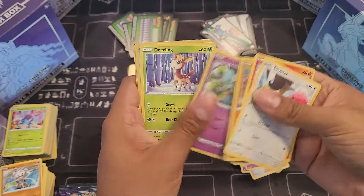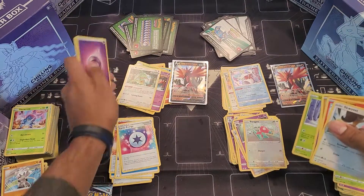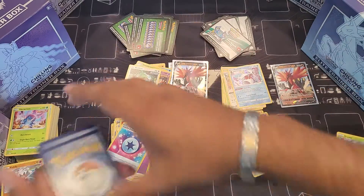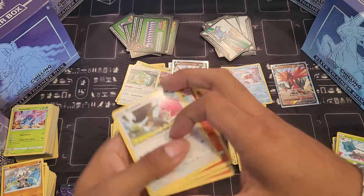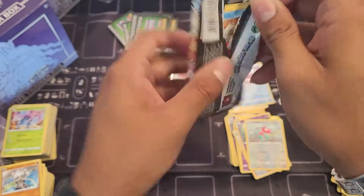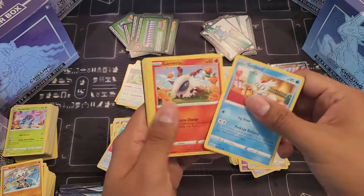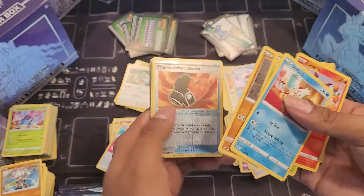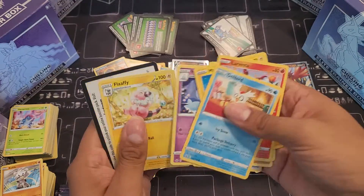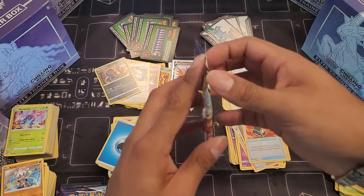Squirrel, Diglett, Gulpin, Deerling, Porygon — yeah, no. These Elite Trainer Boxes definitely did me dirty this time. Not in general, not all of them, but so far I've not even pulled one thing worthwhile. And I already had a copy, so it kind of hurts a little more when that happens. Still have a few packs so it's still possible to pull something else, but we'll see.